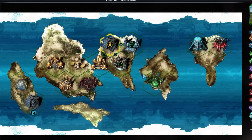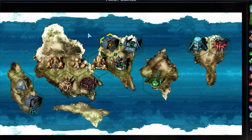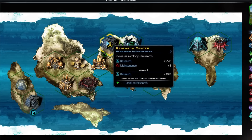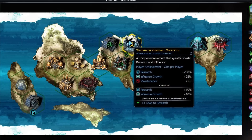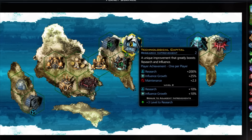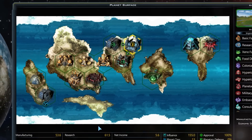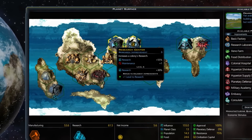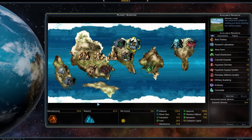This is not the same for each building. For example, this one here is level six and only gets a bonus to research, getting five percent per level because it gets plus one from this one, plus three from that one, and plus two from that one, making six in total. The technological capital also gives influence growth. These adjacency bonuses are really important and it's really nice if you can make a hub — put a really good building in the middle, like a technological capital for a research hub, put research buildings around it, and you get a humongous bonus to your research.